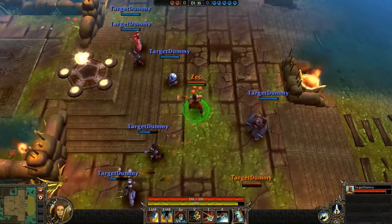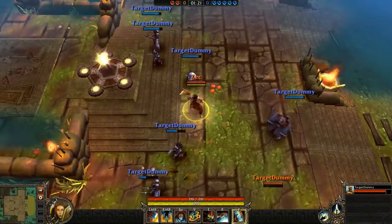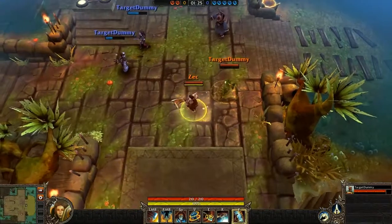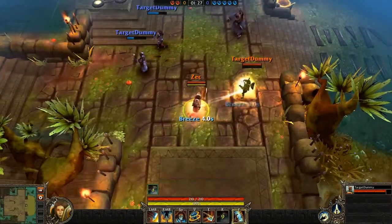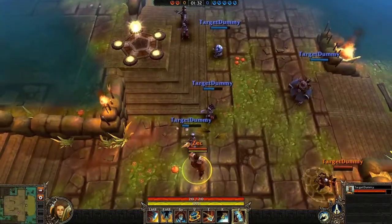The ability you saw there is called Chains of Zex, a two-second crowd control. As you just saw, the Guardian threw her axe — this is called Axe of Zex. It is an Incapacitate effect when the axe moves out and also back, able to hit multiple targets. And as you just saw, the Guardian healed, as mentioned earlier.